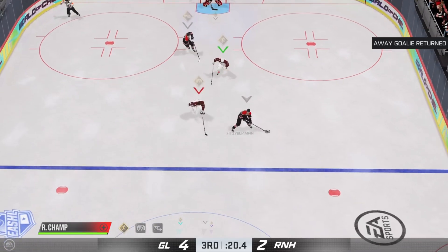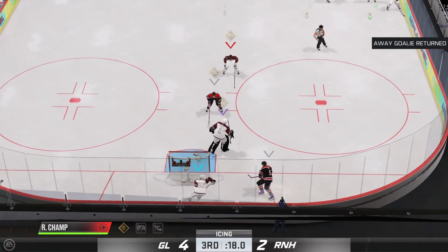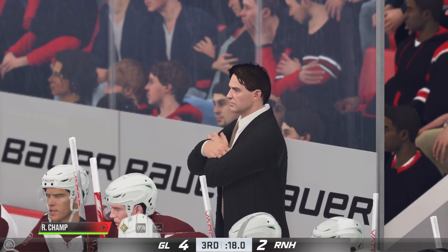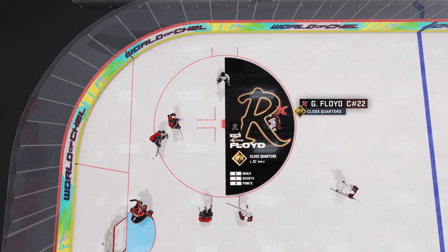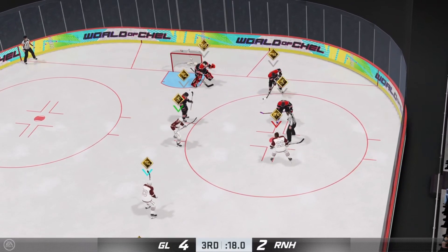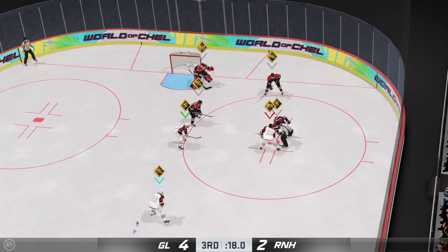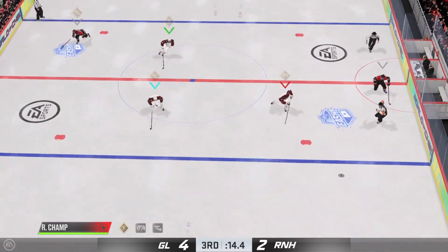Narando's got control of it from their own end. There's the whistle — icing the call. Floyd's known for getting in as tight as he can to the net to score. His close-quarters zone ability — that notoriously accurate shot when he's so close to the cage. Puck is dropped and we are back underway trying to clear the zone.